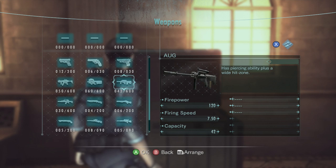Now for the assault rifles — piercing ability plus a wide hit zone. The first one is the Steyr AUG. I'm not sure how you're really supposed to pronounce it, but I like to go by AUG. This is its debut to the Resident Evil series as well. Being an assault rifle, it has more firepower than both the MP5 and the P90. The firing speed is the same as the MP5, but the capacity is slightly lower.